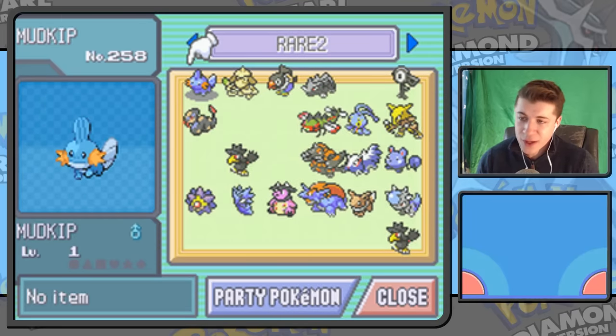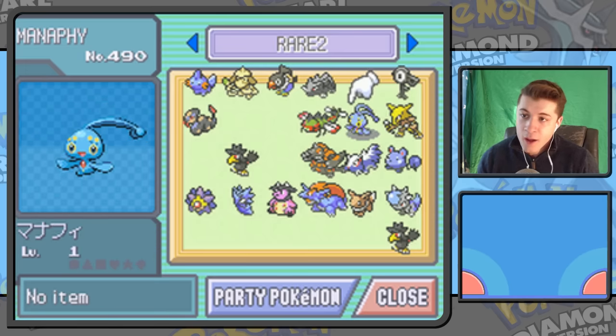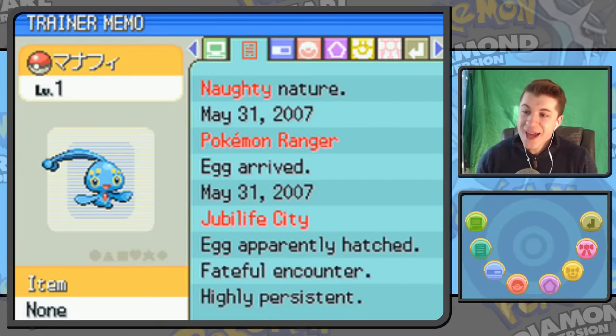The next box is called Rare 2 — I guess I thought Mudkip was pretty rare. You had to breed it and transfer it from a different game. There's a Japanese Manaphy at level 1 — in these games you actually had to play through Pokémon Ranger to get Manaphy. I actually went out and bought a whole copy of Pokémon Ranger just to get Manaphy, and I don't regret that at all. Pokémon Ranger was a very fun game; that was a cool way to do an event.